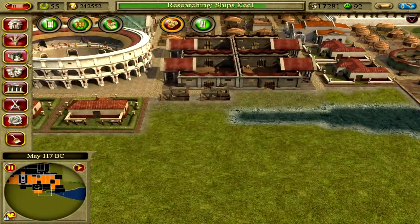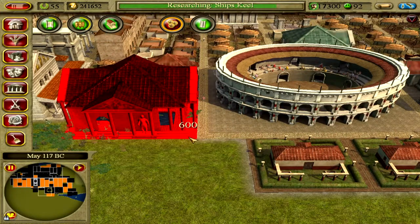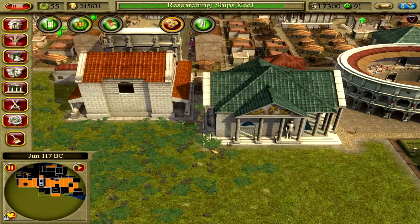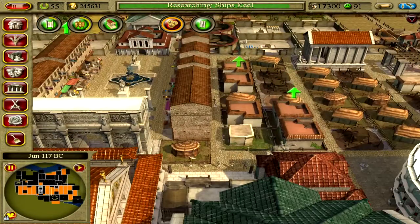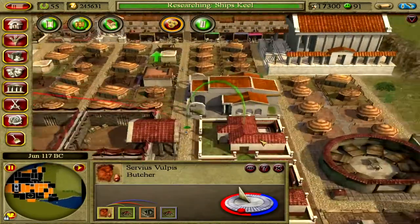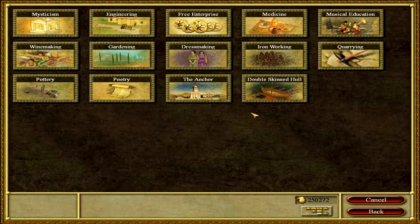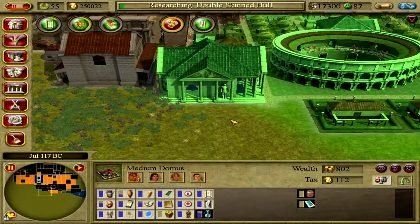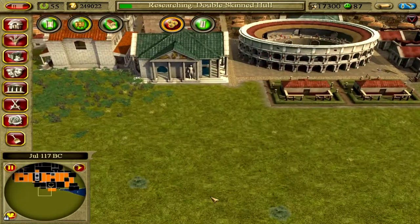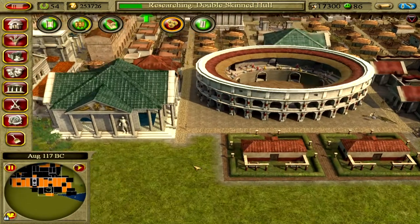Let's build a spa. The slave market's empty out there. This guy changed job. All the domuses go in this general area, and then all the palaces — villas first and then I'll upgrade them to palaces — I'll build them in this other area.